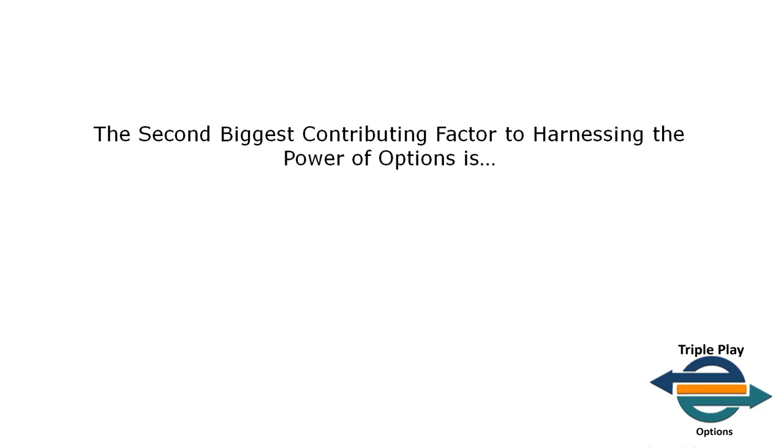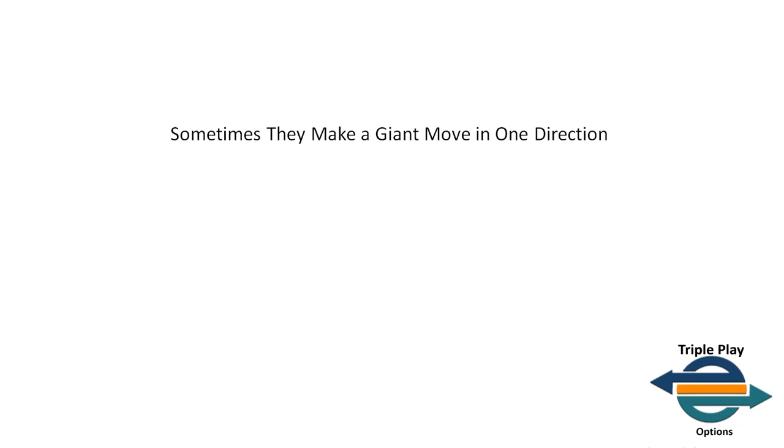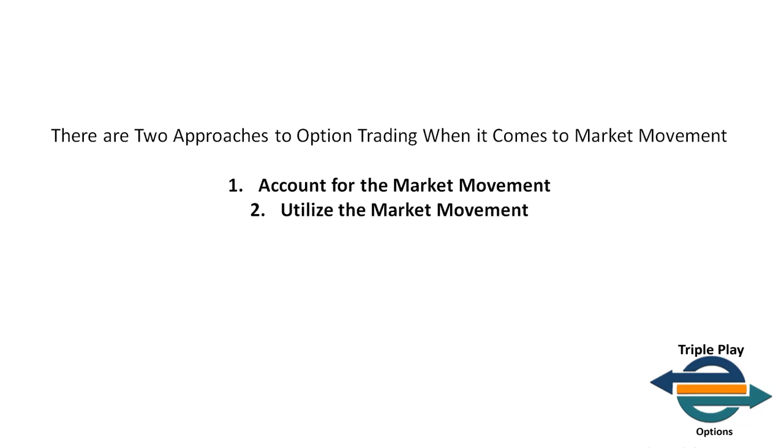However, this is not the only principle for maximizing option profits while minimizing risks. The second biggest contributing factor to harnessing the power of options is price movement. Markets don't stay the same — they move up, move down, and then move back again, sometimes making a giant move in one direction. There are two basic approaches to option trading when it comes to market movement: you either account for the market movement, or you utilize and leverage the market movement within the option strategy.